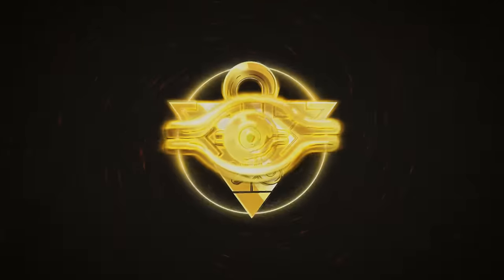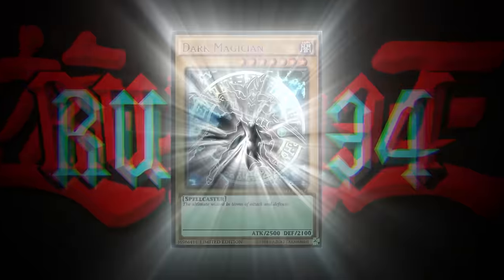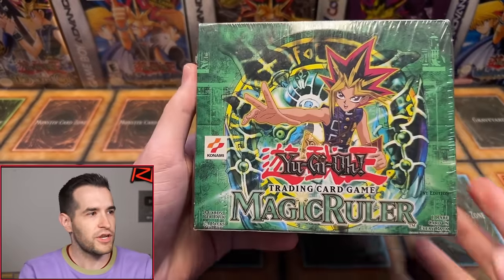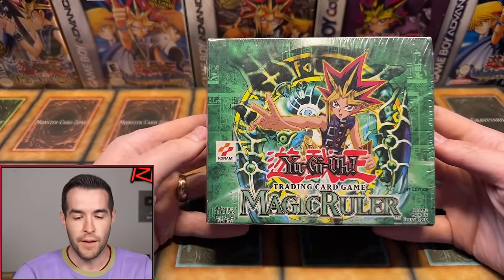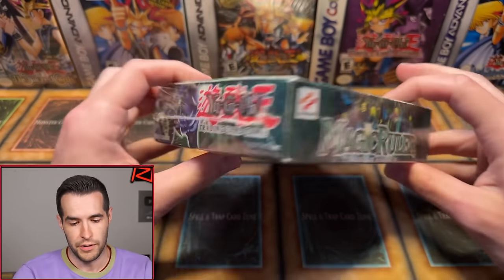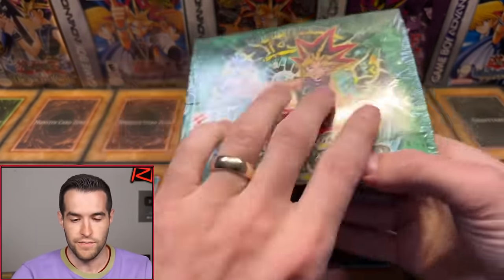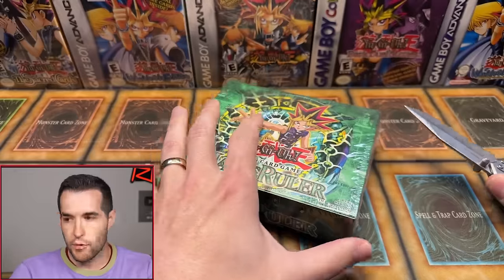In today's video, we're opening a first edition Magic Ruler hobby booster box. First, we're going to open the box up — we have first edition Magic Ruler today. This is a hobby box, 24 packs. It's the smaller box; if it were 36, it'd be a lot bigger. It's first edition — you can see that right there. Let's crack this thing open, everybody. Here we go.